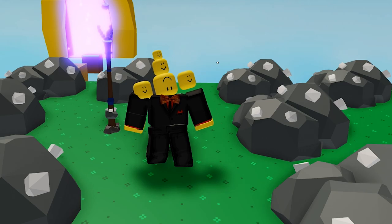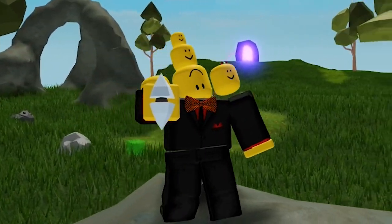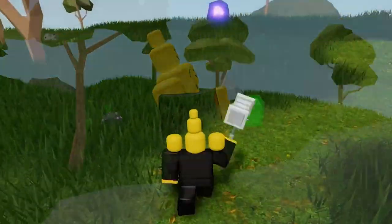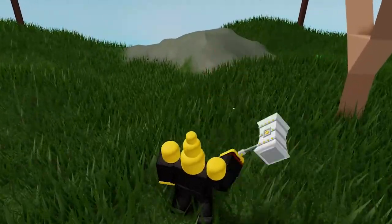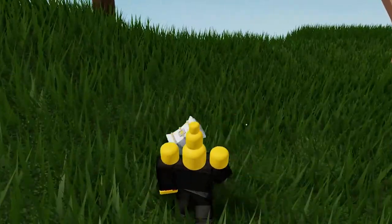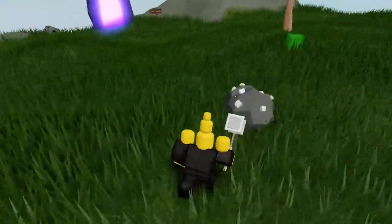To get to the island you need a Buffalo Core Key. Getting one is actually quite simple — all you gotta do is kill the slimes. These slimes have a low chance of dropping the key. It might seem like a grind but it is not that bad — you get them pretty easily.